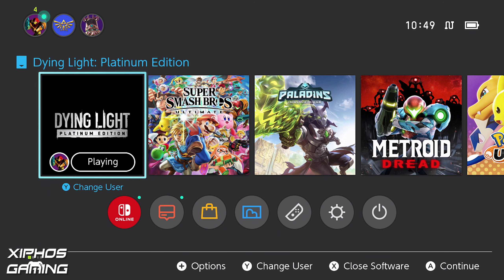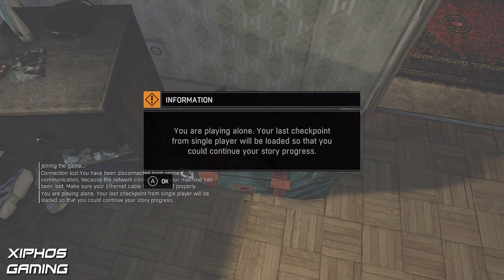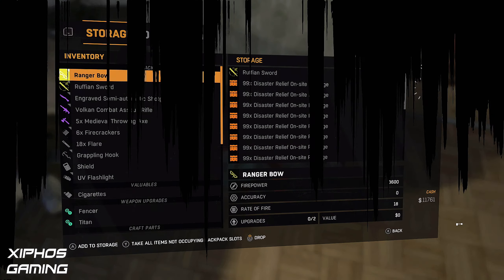Okay, so we're back. We'll jump into Dying Light and from this screen here, press A again, then keep tapping the Y button to make sure that the stash opens up like that.